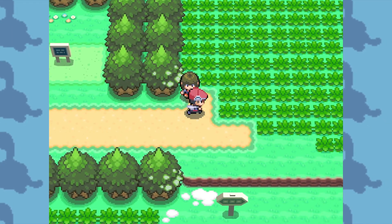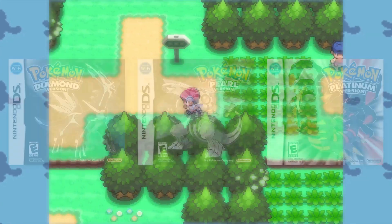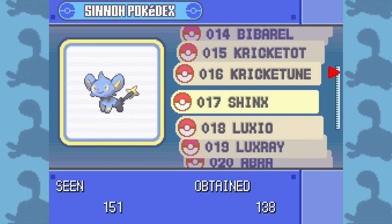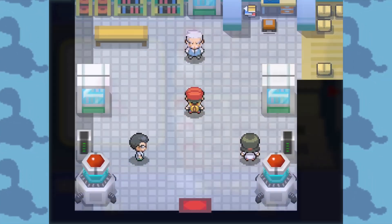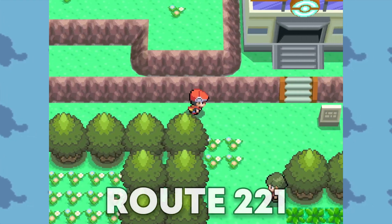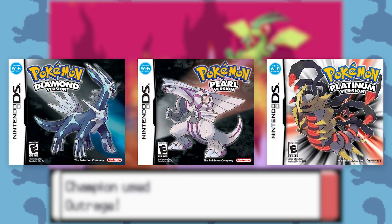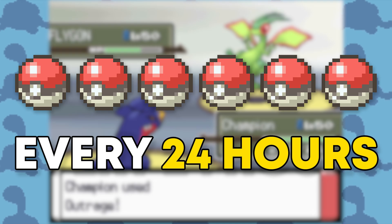If you couldn't get into PAL Park, here are the different requirements to get in. For Pokémon Diamond, Pearl, and Platinum, you must have the National Pokédex, which requires you to beat the Elite Four and have seen all the Pokémon in the Sinnoh Pokédex, excluding Manaphy. Once you do that, talk to Professor Rowan, and PAL Park on Route 221 should open. One very important thing to remember is that Diamond, Pearl, and Platinum can only transfer 6 Pokémon every 24 hours.